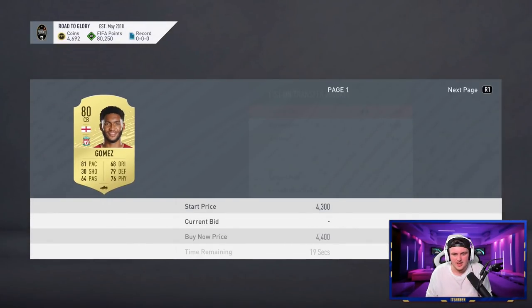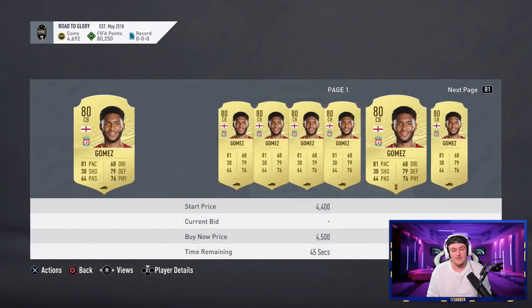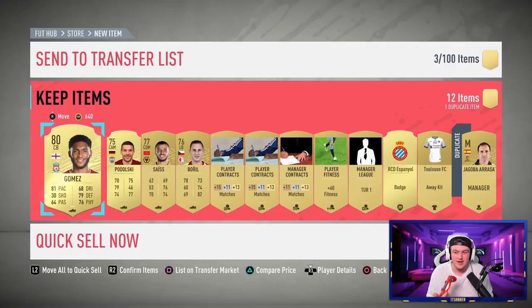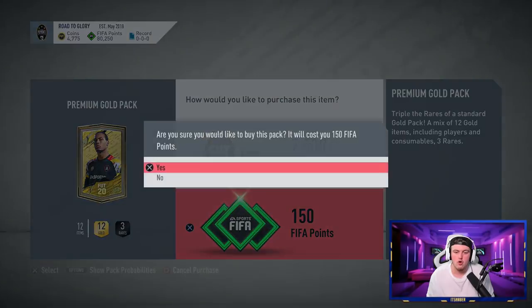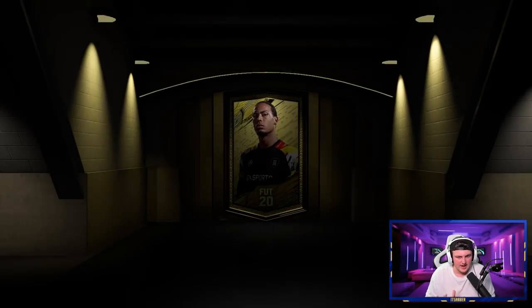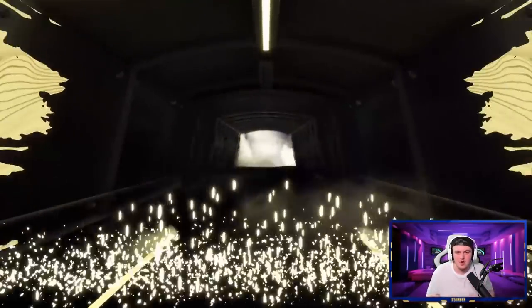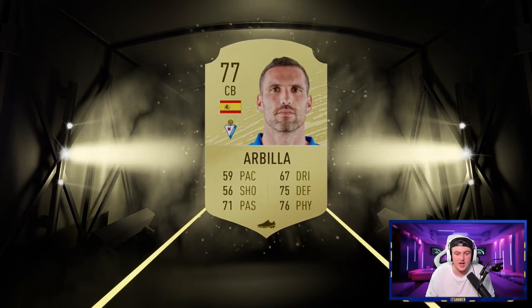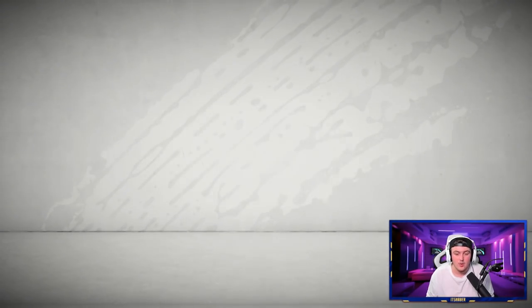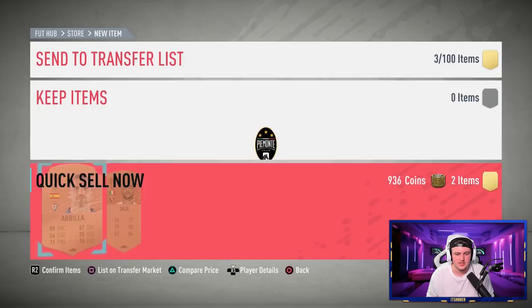We're going to store that on the transfer list. I think what we're like 3,700 FIFA points in and we've had a bunch of boards and a couple informs already. That's really really good start to be honest. Oh that's sick - that's actually a really good pull. I don't know if he's selling or not. 4,000 coins for this card - 81 pace guys, what the hell? I'm very surprised but that's actually a sick card. A card I definitely wanted to try out. I'm really happy about that.